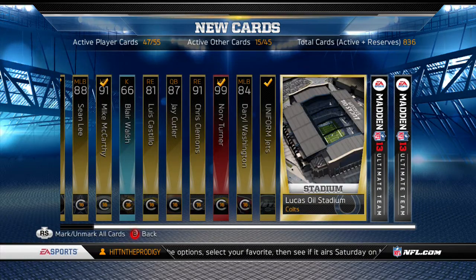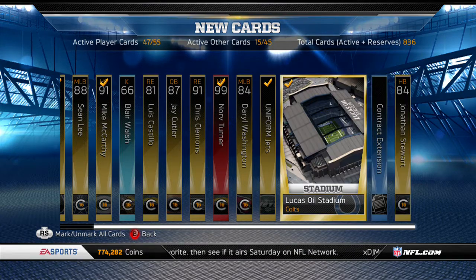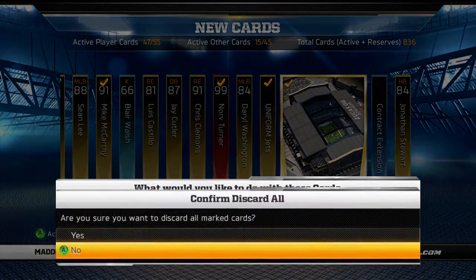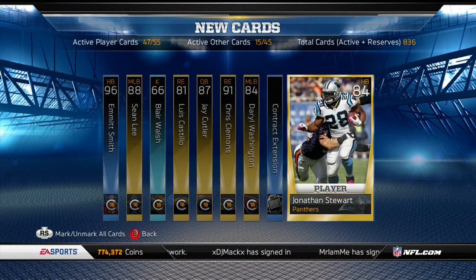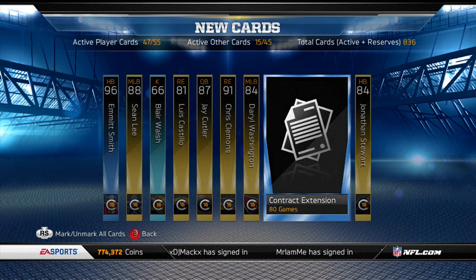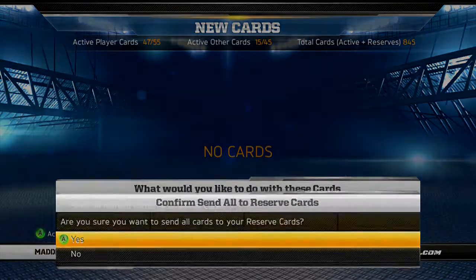The card stats aren't as good as the Combine Vernon Davis, but it's a good card to have if you're a Chargers fan, an Antonio Gates fan, or a Kent State fan. I got a text message but I'm not even gonna check that right now — I'm professional. Not a bad pack there. Blair Walsh might be going for something.